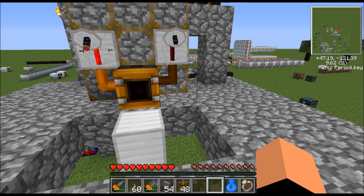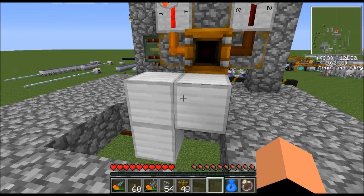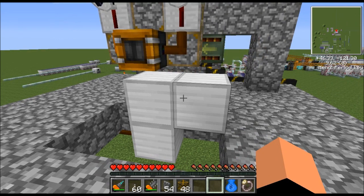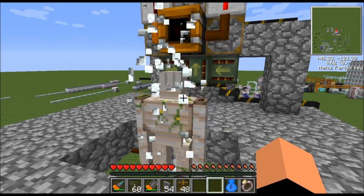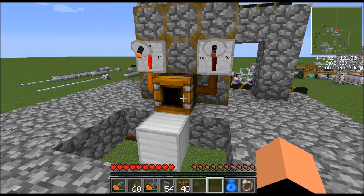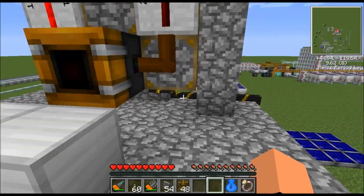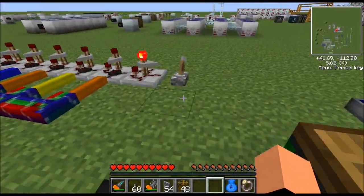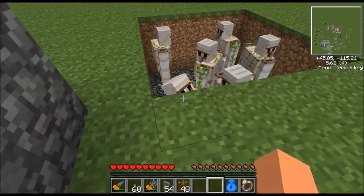There we go — there's the feet, the torso, left arm, right arm, and there's the left arm, and there's the head. We got a golem! It'll just keep going over and over as long as the machine's on and it has resources. Let me go ahead and turn the machine off. You can see a whole pit of them down there.